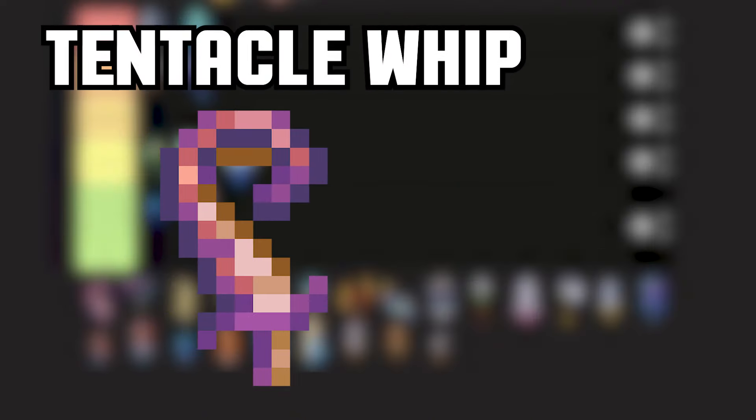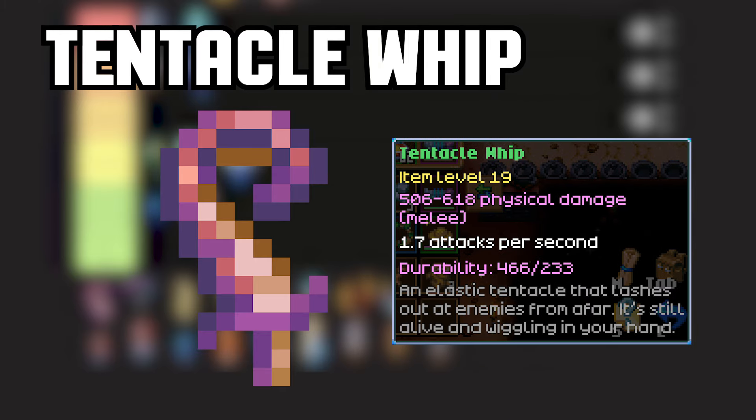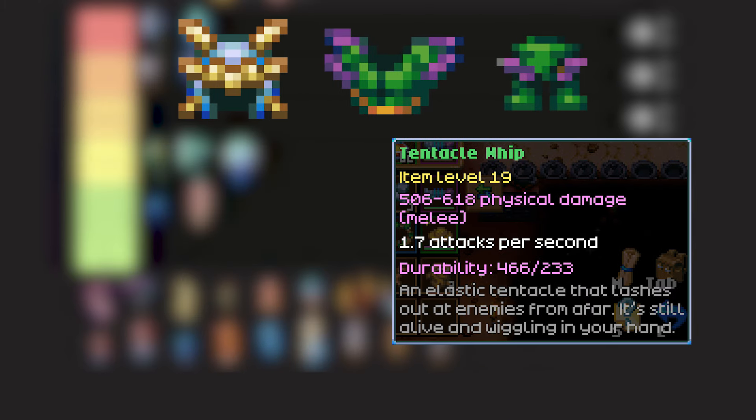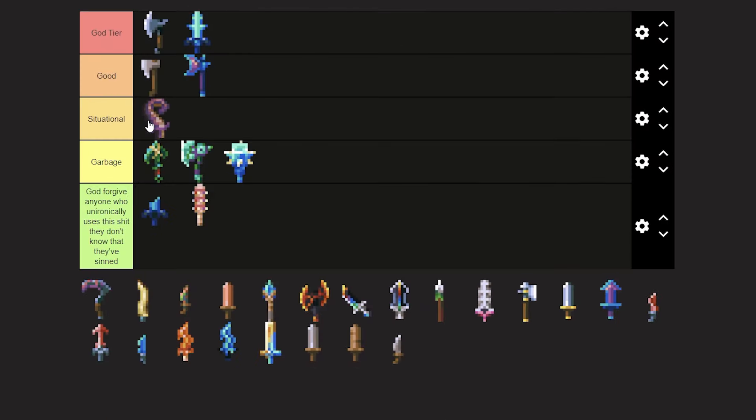Kukul. Tentacle Whip — from Octarine Chests, Tentacles, or City Chests. The strongest base damage weapon in the game. With the right build and high melee damage buffs, it can become a very strong alternative to axes. But due to lack of effect, it strongly relies on upgrades or armor.